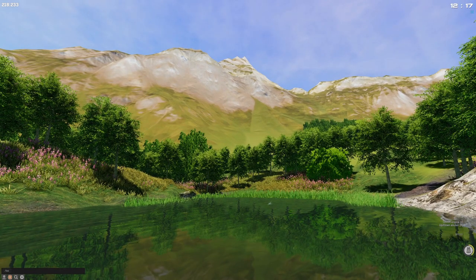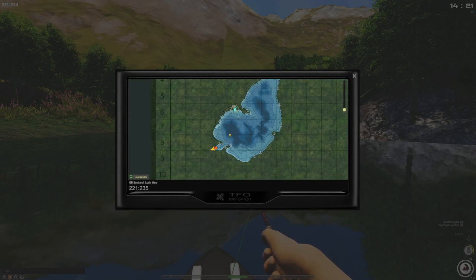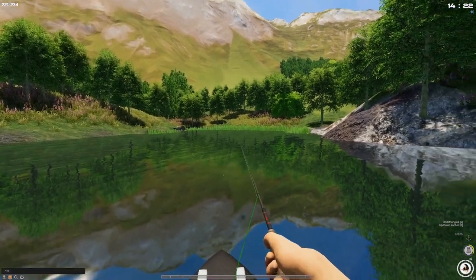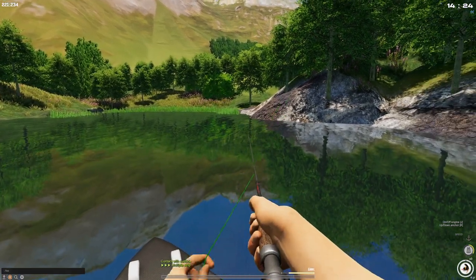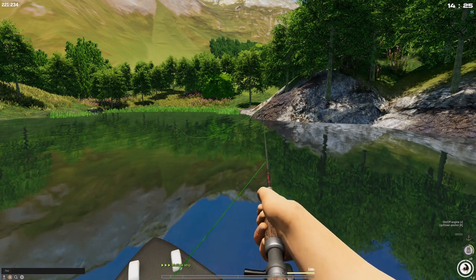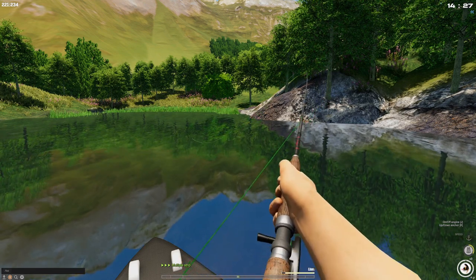I'm fishing at C8 right here in the shallow end. You spawn over here and come all the way down to the left. It's a lake, so it's really odd for me. Full cast five, six, seven times — right click, very rapid — then one retrieve and you get multiple strip technique. Maybe this is the fly fishing spot.